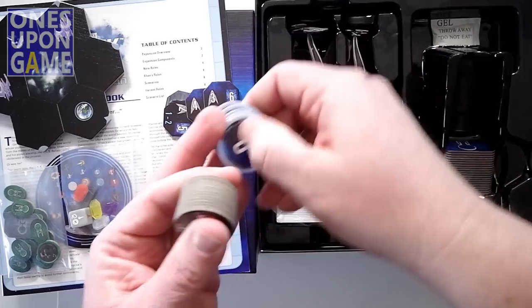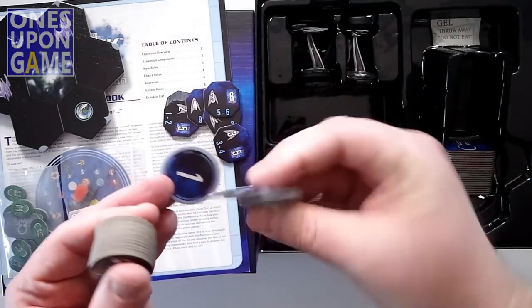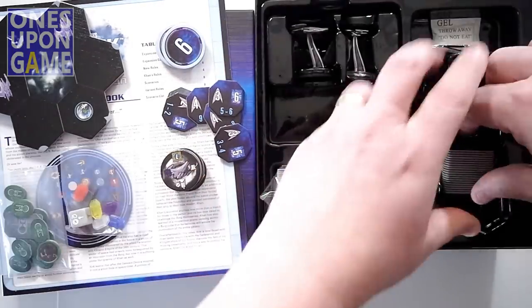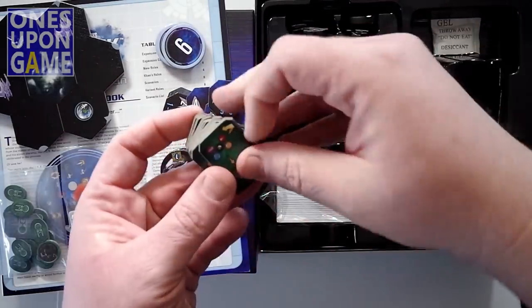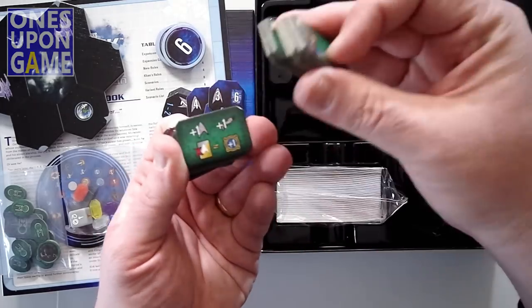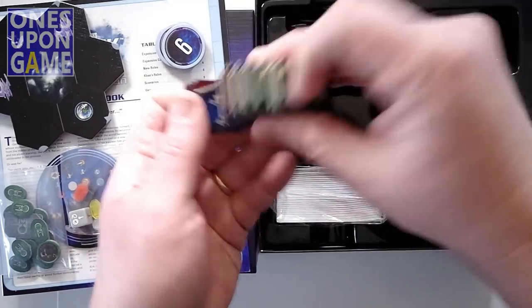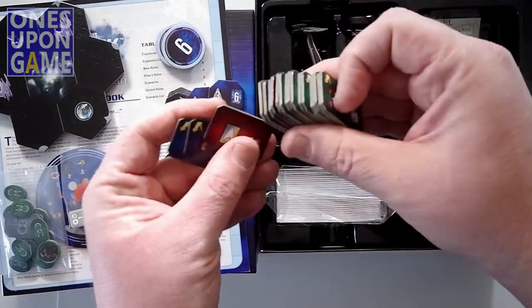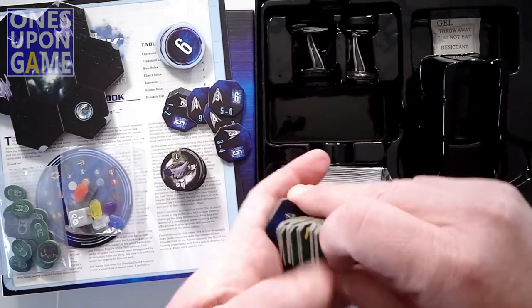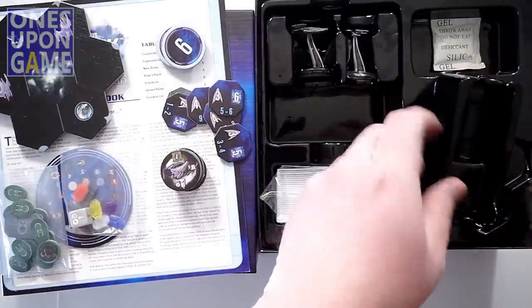We got round trackers one through six, and then we have your tiles — the Enterprise — and some correction cards for the base game.